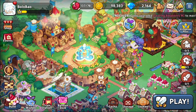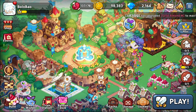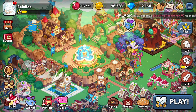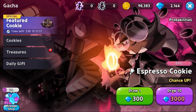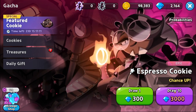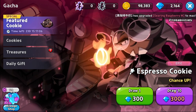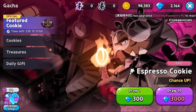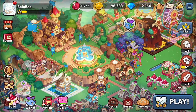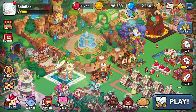If you are progressing in this game and wondering how to best spend your gems — a lot of people save up a ton of gems and don't know what to use them on — the short answer is gacha featured cookie draw 10s. That's it. Go for draw 10s, 3000 diamonds or gems, whatever you want to call it. In my opinion, this is almost the only way to spend gems, and it's currently the most efficient way.